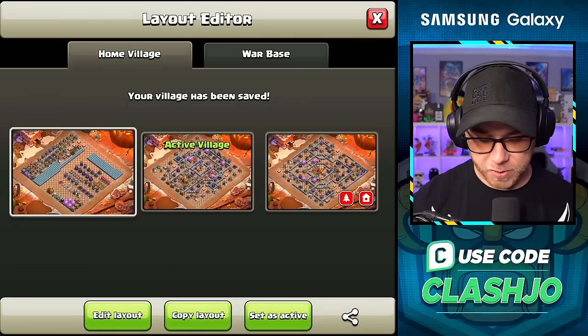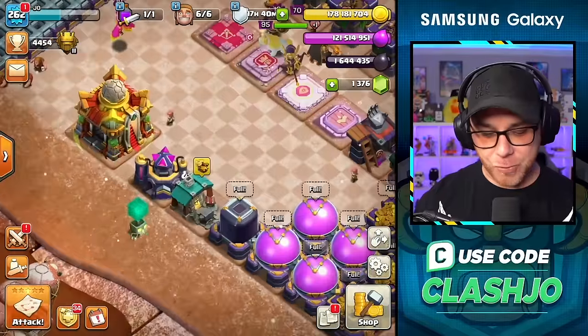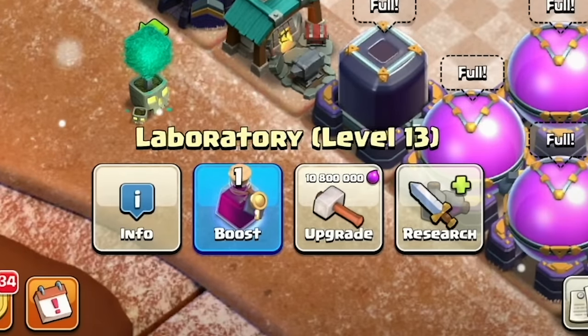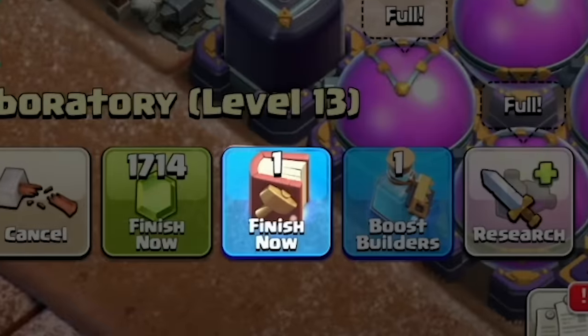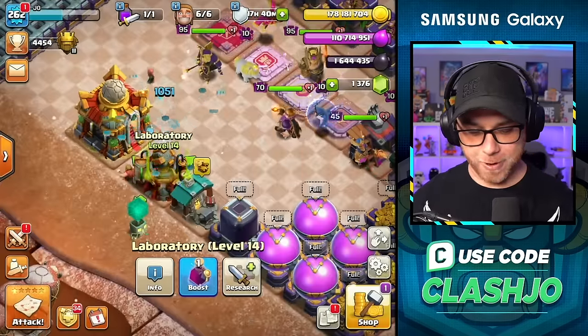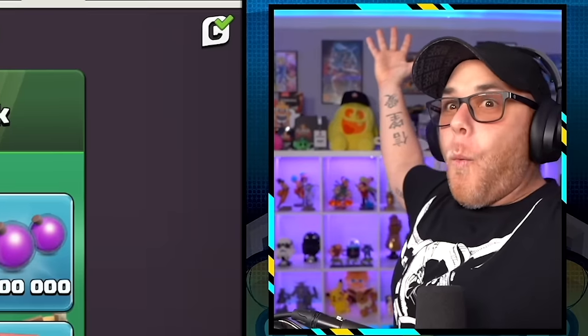I feel like I got robbed right now. Like, all that money spent and we are missing a pack. Watch it populate like a day later or something. We're on a progress base. What are we doing first? The laboratory. How am I doing this — am I spending elixir? Yes. And we're going to use a book, right? Yep. Look at the shop — I think we found our pack!